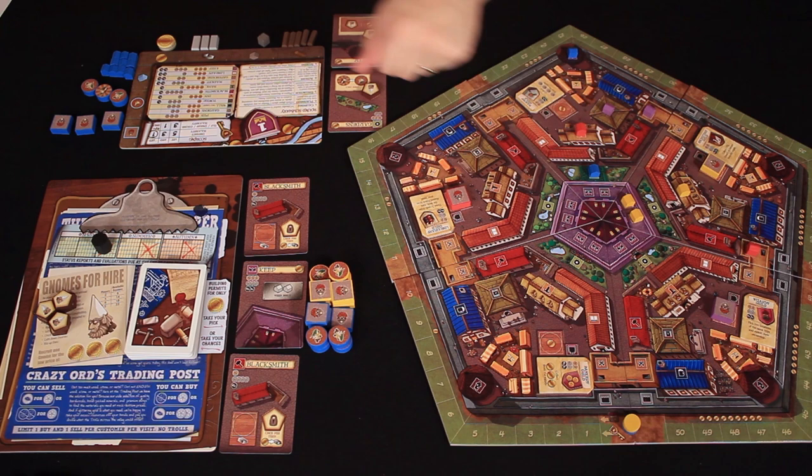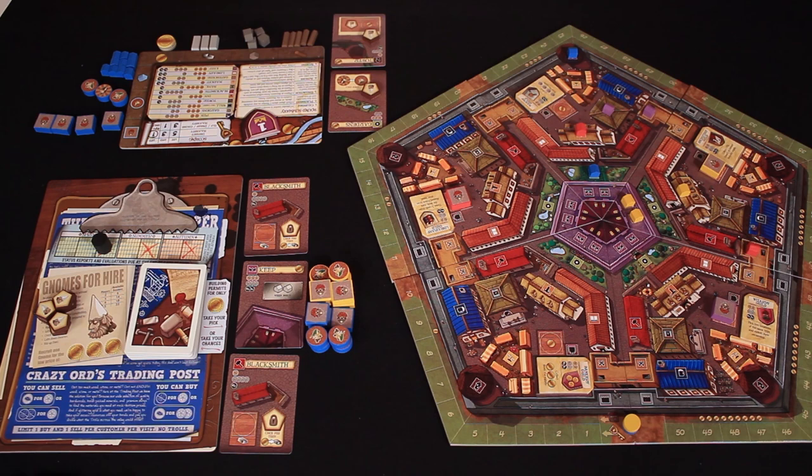So to start, our Dwarf is going to return from the Mason's Guild and bring with him four stone, which we'll add to our camp here. And next we're going to build a gatehouse in our district. This is one of the cards I have in my hand. It costs two wood, two stone, and two metal.